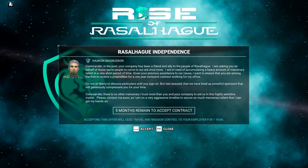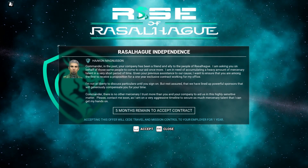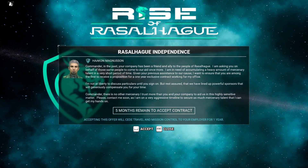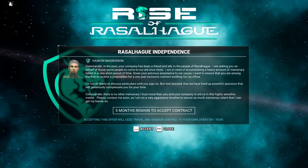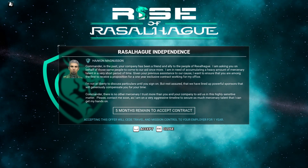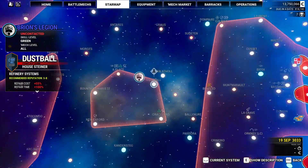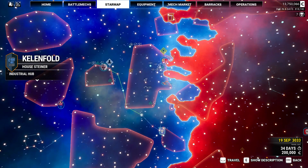Five months remain. Commander, in the past your company has been a friend and ally to the people of Rasalhague. I am asking you to come to our aid once more. I am in need of accumulating a heavy amount of mercenary talent in a very short period of time. Given your previous assistance to our cause, I want to ensure you are among the first to receive a proposition for a one-year exclusive contract working for my office. We have lined up powerful sponsors that will generously compensate you. Please contact me soon. Okay — we've got some money to spend, and we're about to give up our independence for a little bit.